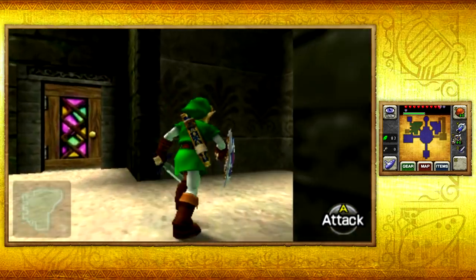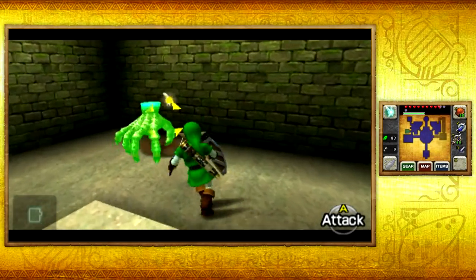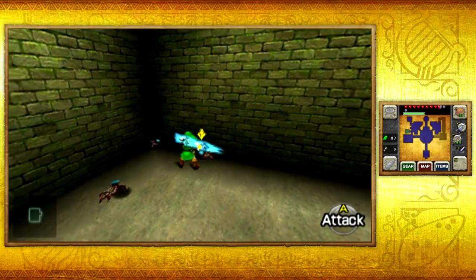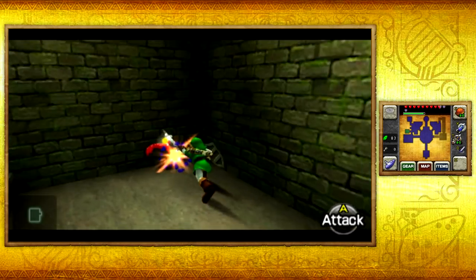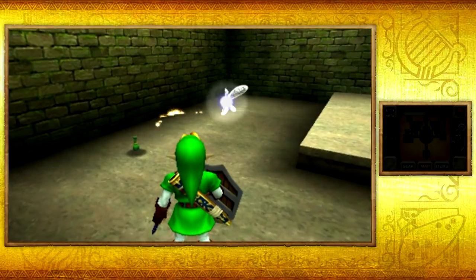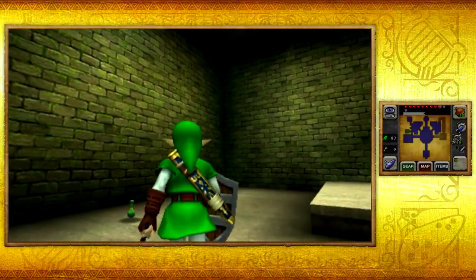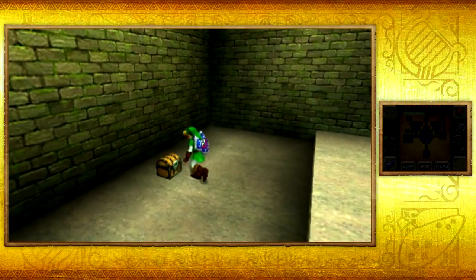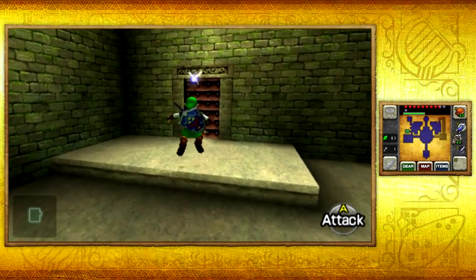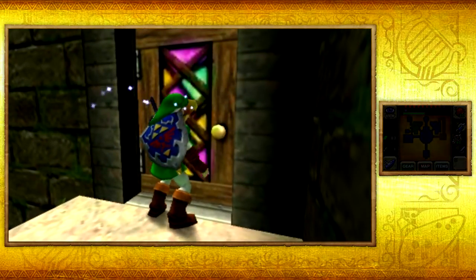Let's make our way over here — yes, we have a floor master, wall master, whatever one, I always get them confused. Either way they want to suck magic from you so you just want to kill them as soon as possible. There we go — we'll get ourselves another small key, and that will pretty much make the whole temple super simple for us. The rest is actually super smooth sailing now that we have obtained all of the keys we need. The rest of the small keys we'll be getting will be really easy to find.